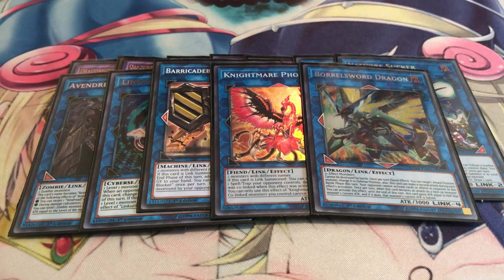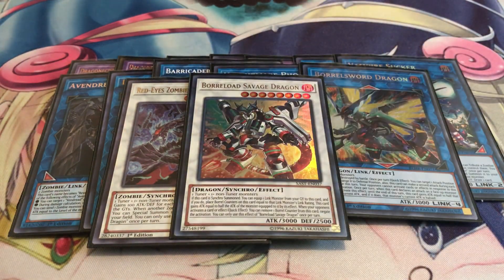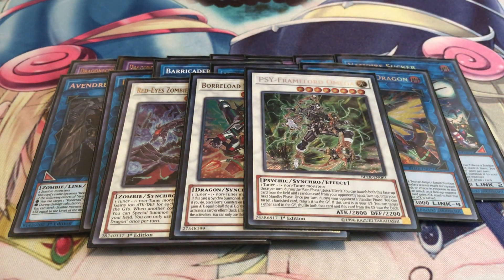One copy of Borrelsword Dragon — just for an OTK strategy, already a one-card win condition. Red-Eyes Zombie Necro Dragon. Borreload Savage Dragon for negation. And Cipher Soldier and Omega — definitely a good way to rip cards out of your opponent's hand for the turn and give them some card disadvantage.